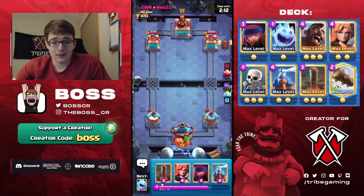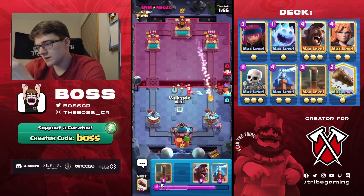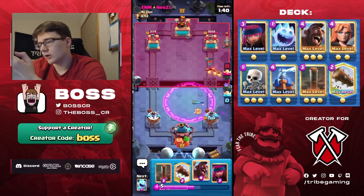The Hog got at least one hit in, though I don't think it was worth it. If he has Arrows this matchup will be insanely difficult. Luckily he's got Fireball, so we can definitely win this — he has to overcommit every time to take out my Firecracker. With him having Fireball, we can space out our Firecracker and Tesla so he can't Fireball both at once.